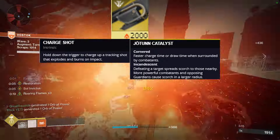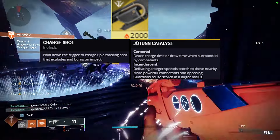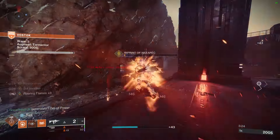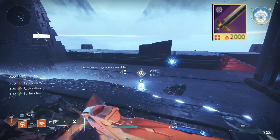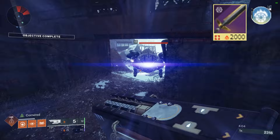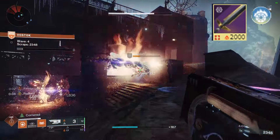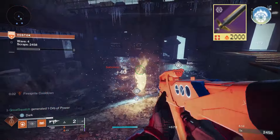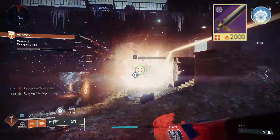I was using Jotun to go with the whole theme of Ashen Wake — lobbing a giant fireball at the enemy. It explodes similarly to the grenade, and when you have the catalyst it grants Incandescent, which is good. Then I was also using a sword, the Throne Cleaver. I know it's not easily accessible to everyone anymore, but when you hit two or three targets with it, everything just ignites into an ignition.